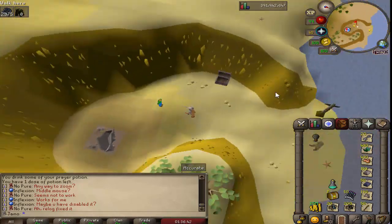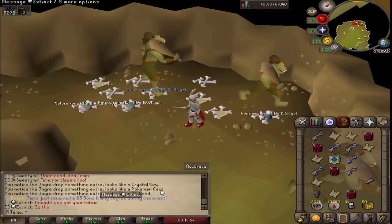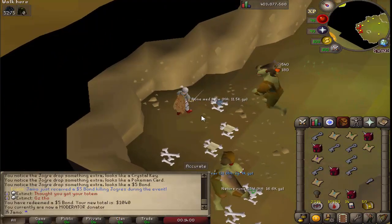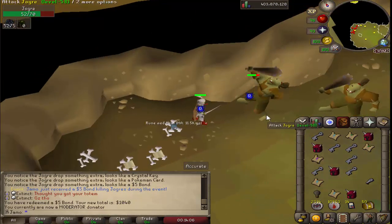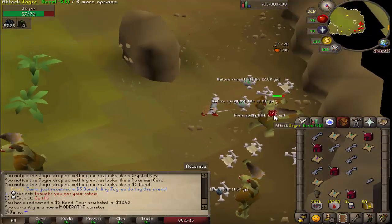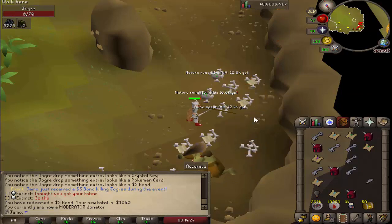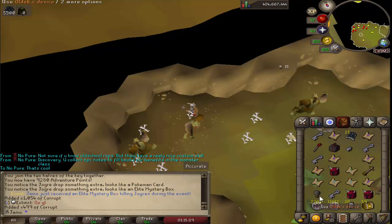I just need the gilded totem, that's all I need left to finish the event. Just got a five dollar bond. It is the day before the event ends so I'm basically just going to be here all day trying to get all the totems I can. They're my last ditch effort to get this gilded totem. Lesson learned - next time make sure the endgame item isn't based purely on luck. There should be some earnable way to get it, maybe 50,000 joggers or something. Got an elite mystery box, not bad.